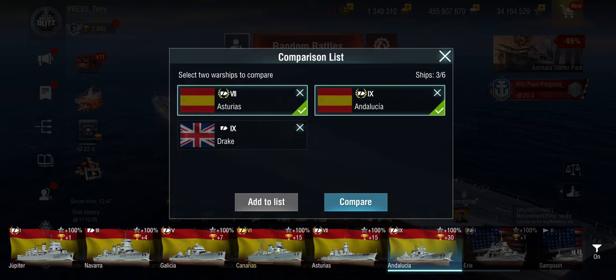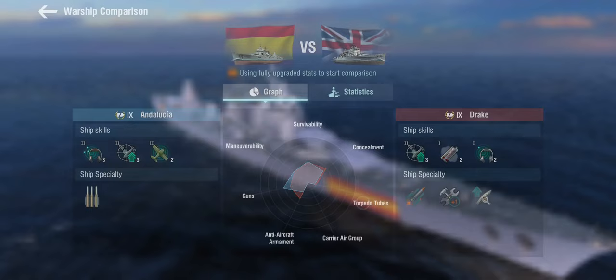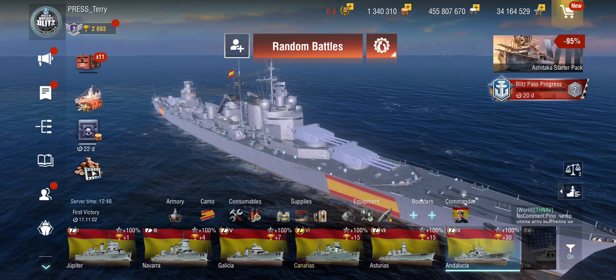The eagle-eyed among you will have noticed I have the Drake here in the comparison. The Drake has 234mm 50-calibre Mark 12 guns in triple turrets — and so does the Andalusia: 234mm 50-calibre Mark 12 guns in three triple turrets. Yes, these are the Drake's guns, but with a worse high-explosive shell. At least the Andalusia gets a 1.5-second faster base reload, though they've managed to even undercut the Drake's turret traverse. So, woohoo then.